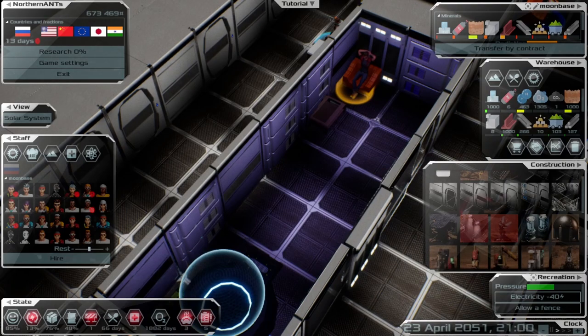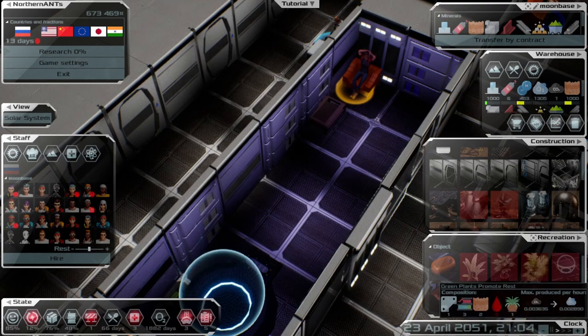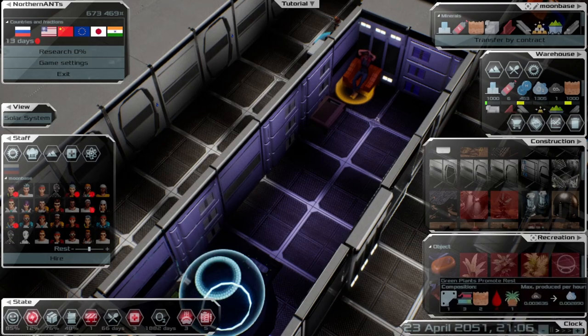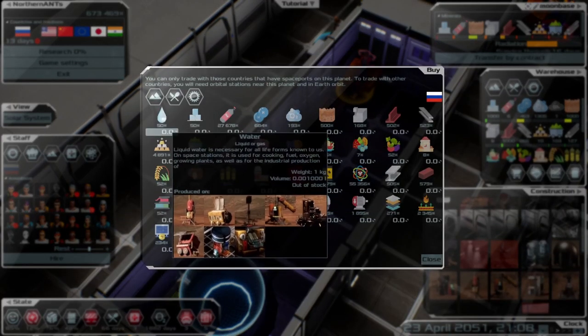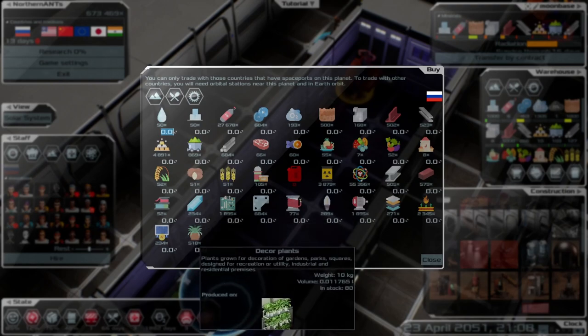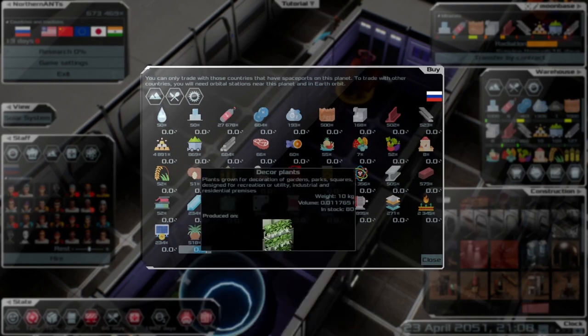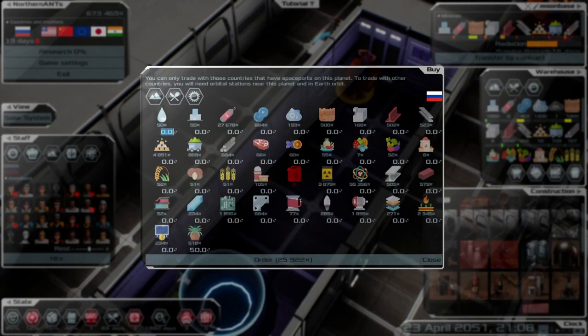You can get plants for the recreation area too. I need more water so let's get some more. I don't have very much money, but I did try selling some stuff — I do have a bit more now.